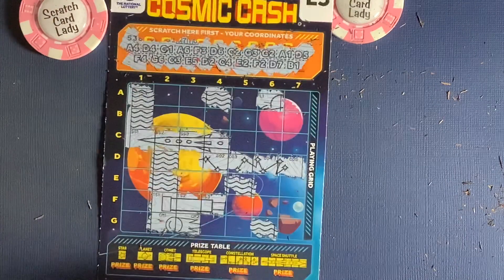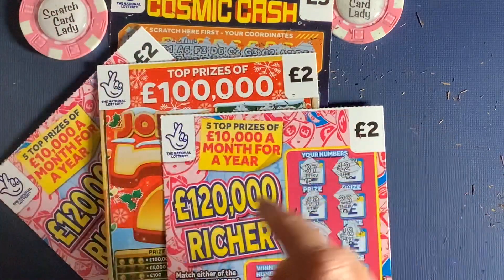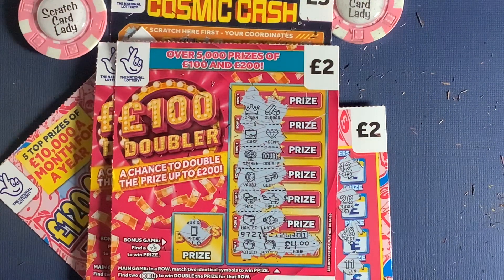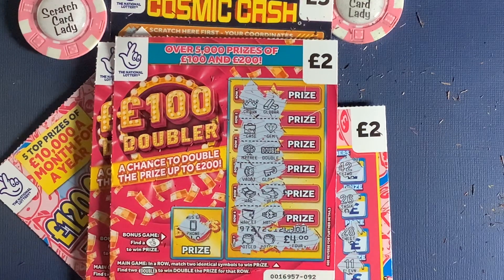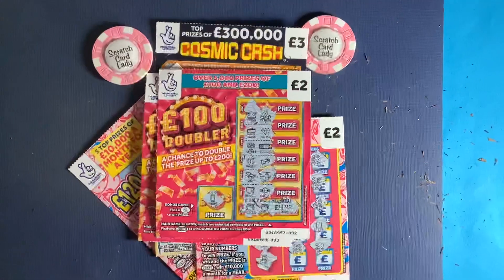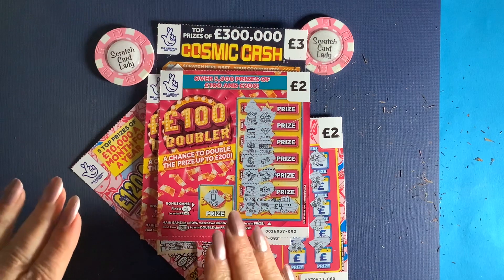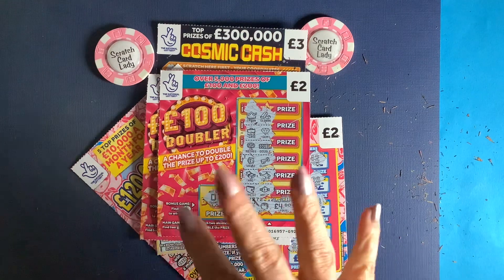So we had 13 pounds spent. Five of the cards were losers but we did have one winner, and we got four pounds back. So 13 pounds spent, four pounds back — nine pounds lost. Not the best, not after what we've been having this week, but not the worst. Still got a winner, wasn't a lulu session! Hopefully you enjoyed the session. Apologies again for the color. If you enjoyed the session please like and subscribe, I go back to all the comments, and I'll see you tomorrow. Bye for now!